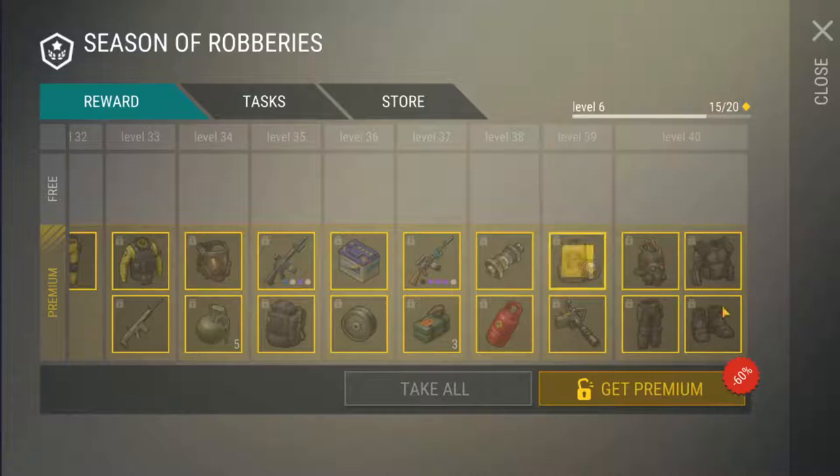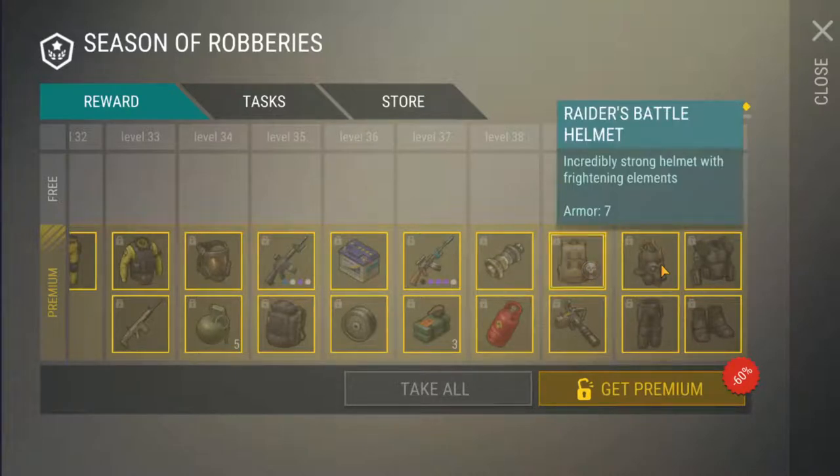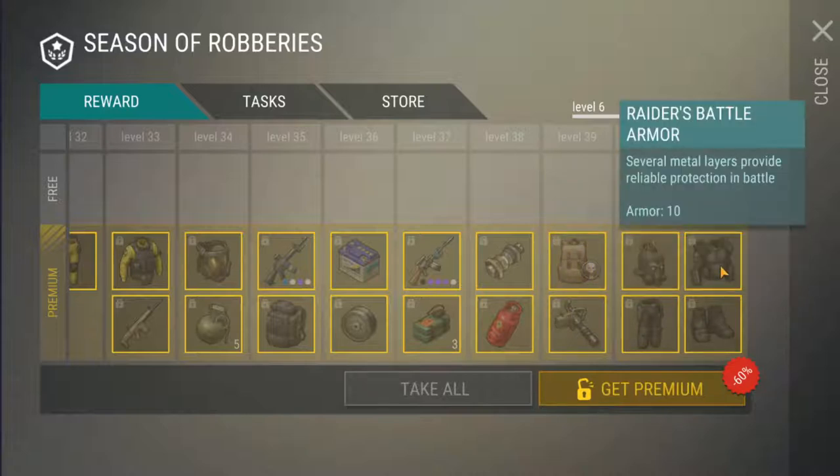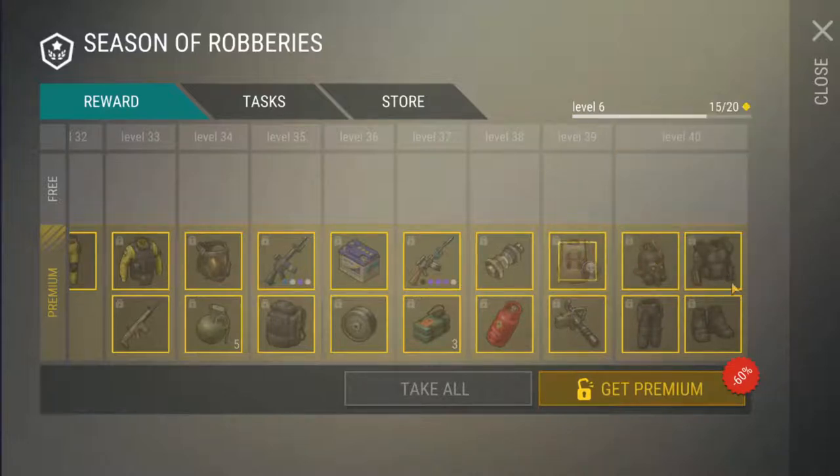And then we have the armour set. Here we have the lovely new Raidersana. This is what was in the trailer for the actual season that we saw a couple weeks ago. As you can see, we've got the Raiders battle helmet — incredibly strong helmet with frightening elements — and it's basically all got the same description: protective vital body parts from zombies, heavy shoes designed for effective enemy kill-off, several metal layers provide reliable protection in battle. Now whilst these do look cool, I think my main focus for them is going to be straight onto my mannequin, where they are going to stay forever, because I don't want to lose them.